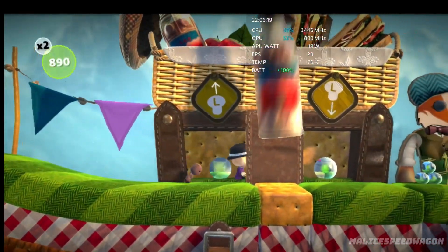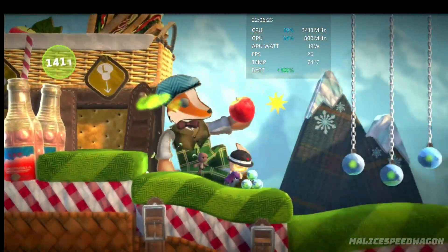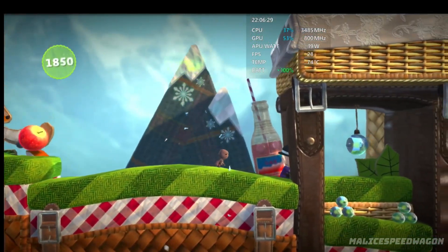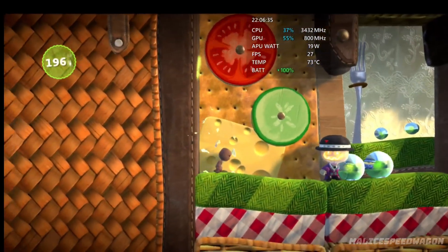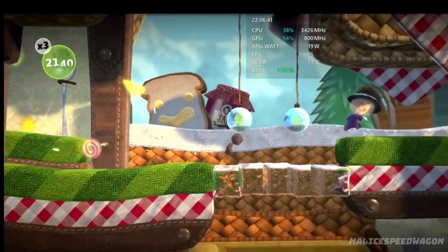Press up and down on the left stick to move in and out of the screen. Hold down on the left stick and press the action button to jump down a step. If you jump in front of a step, you'll automatically shift backwards onto it.